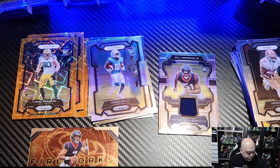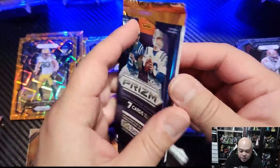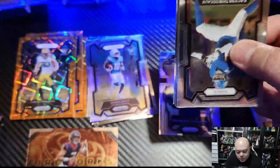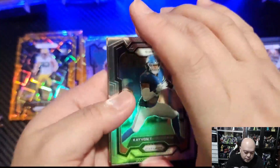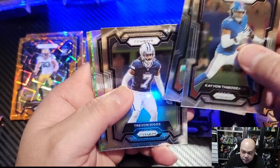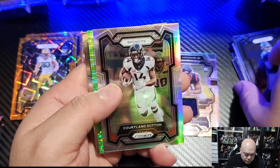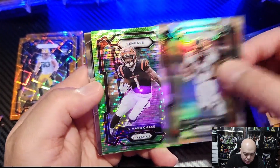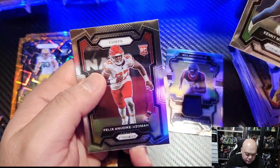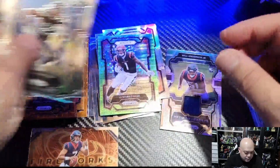On to the mega box — six packs, seven cards in each pack. Pack one: Tua, Diggs, a silver Sutton, and our green pulsar is Jamar Chase — nice! We'll put our silvers with the rookies. We've also got Kenny McIntosh and Felix on the back.